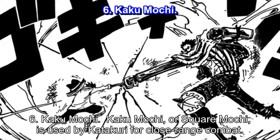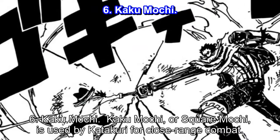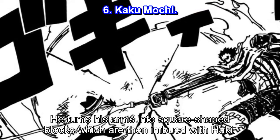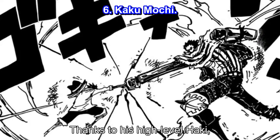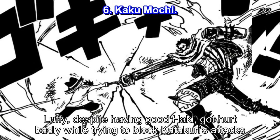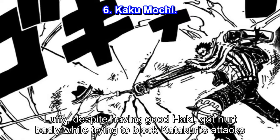Number 6: Kaku Machi, or Square Machi, is used by Katakuri for close-range combat. He turns his arms into square-shaped blocks, which are then imbued with Haki. Thanks to his high-level Haki, Kaku Machi is a deadly ability. Luffy, despite having good Haki, got hurt badly while trying to block Katakuri's attacks.